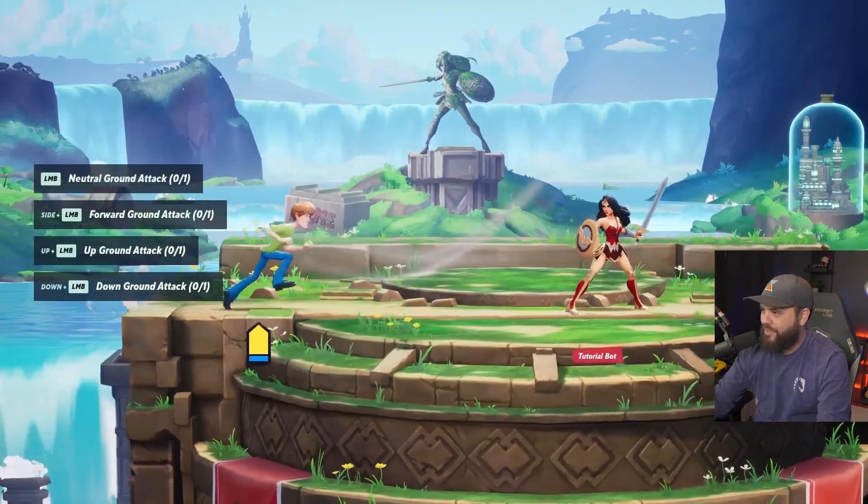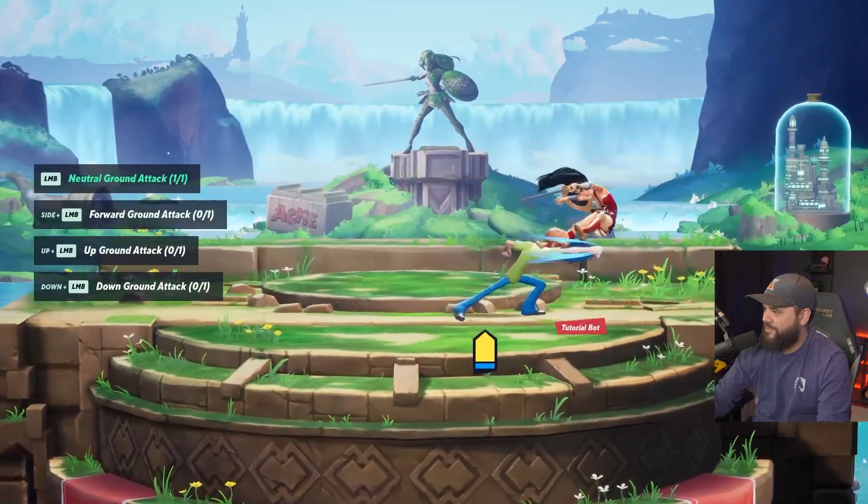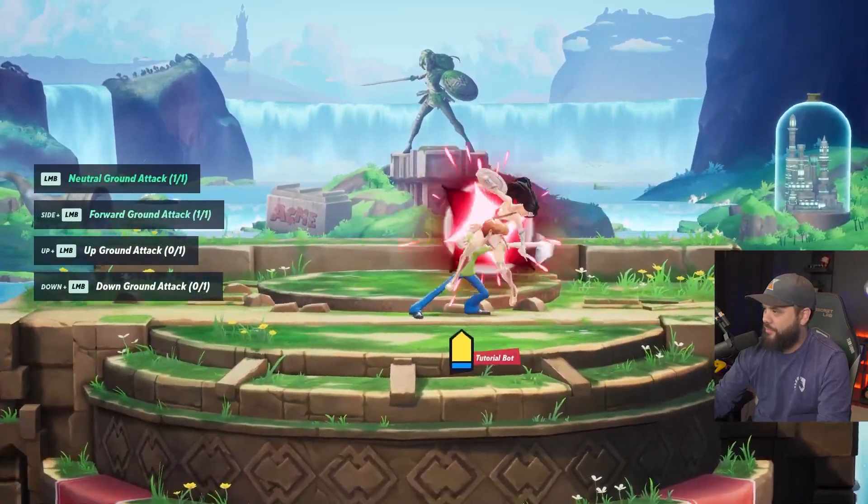Attacks are the staple. So here we have neutral ground attack — single jab — and then you have a forward tilt.